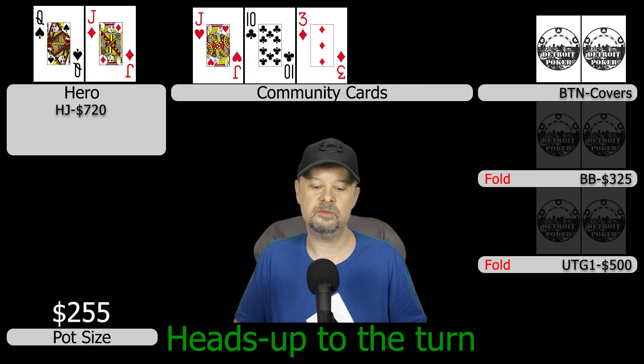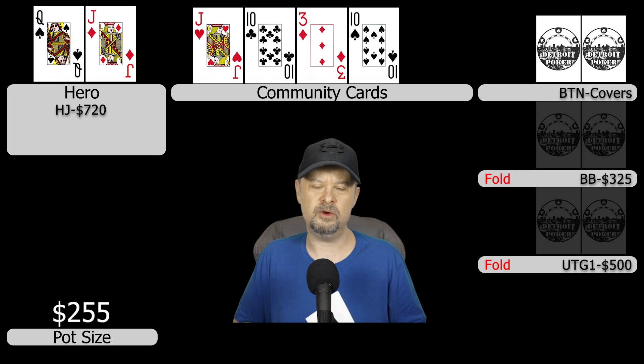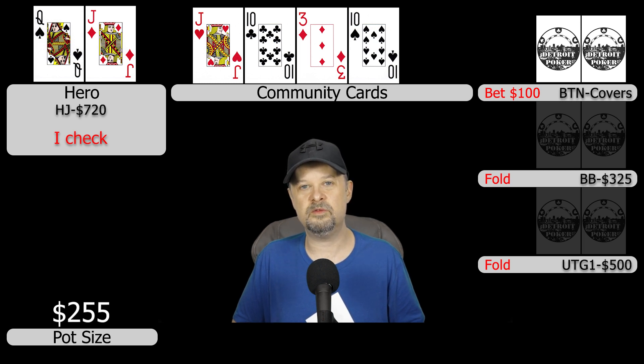We go heads up to the turn, which comes a ten. I don't think I can get three streets of value out of my hand anymore, so I check to the button. She sits for about ten to fifteen seconds, then announces one hundred and slides in $100 in red chips. I've been at the table long enough to notice that every time she's had two pair or better, she's moved in for offensive overbets — like 5x pot jams. So I discount a ten for that reason, and since she seems like an inexperienced, unstudied player, I call the $100.